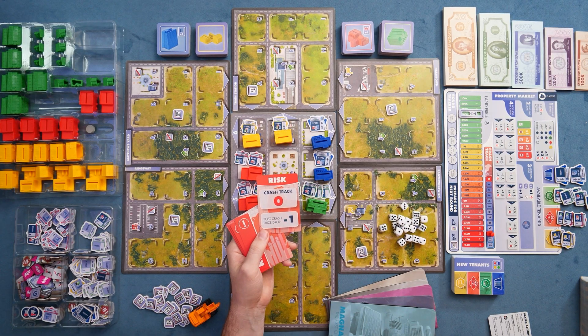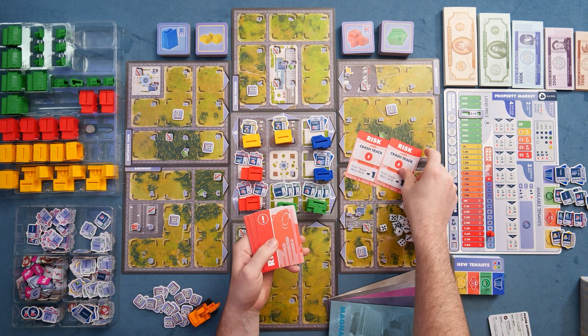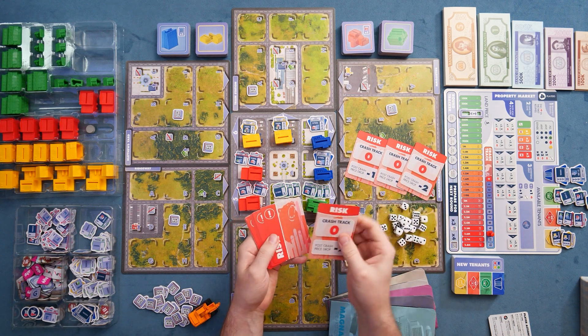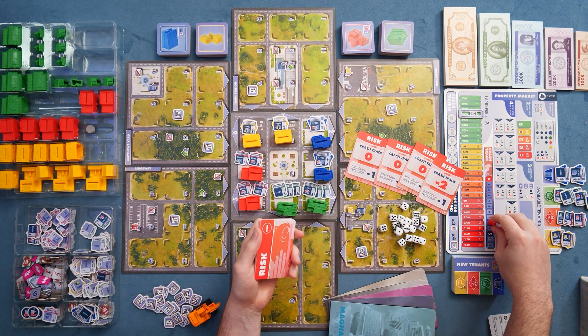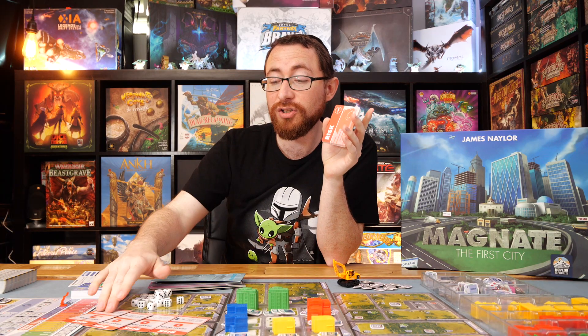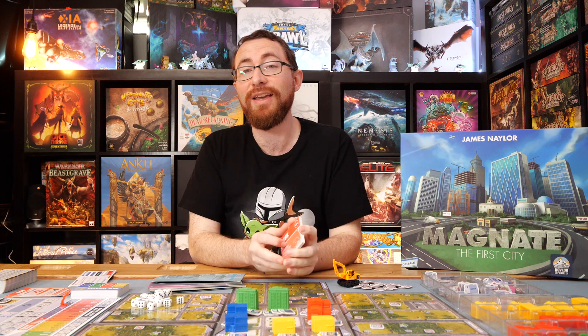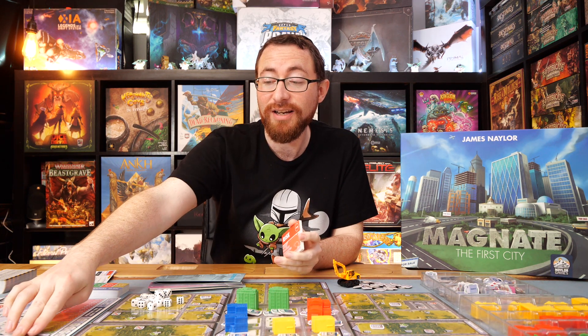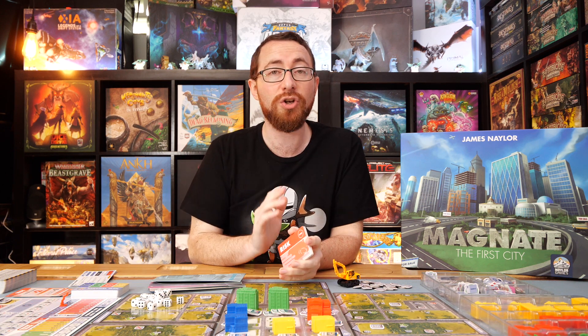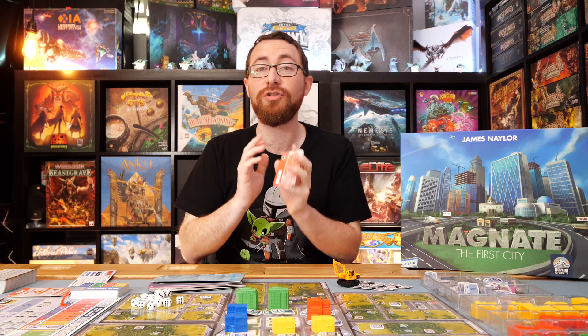Every round you draw risk cards — except the first — and those affect the crash track. Half the deck is zeros, so many draws have no effect, but there are modifiers for how far the market will crash. You want to keep these in play because when the market crashes, you'll see a big tank in pricing. As the game progresses, the land price slowly moves up and every sell action uses that multiplier. At the end of the game, there's a giant drop, you sell everything, add up your money, and determine who has the most in Magnet the First City.